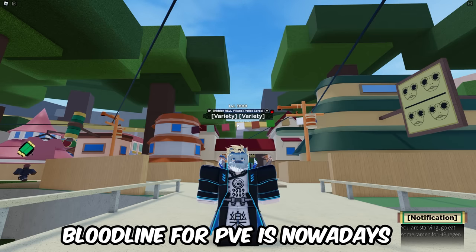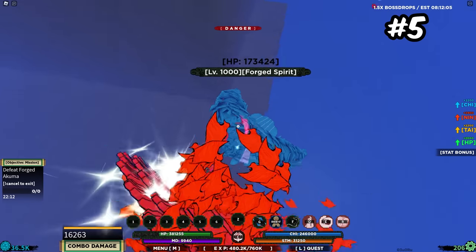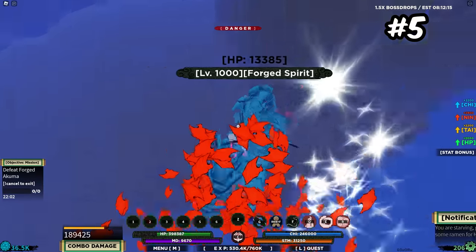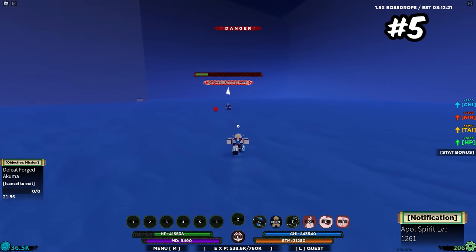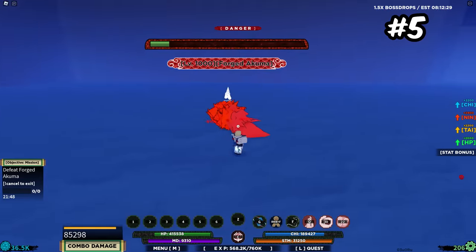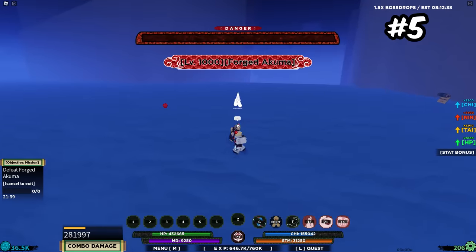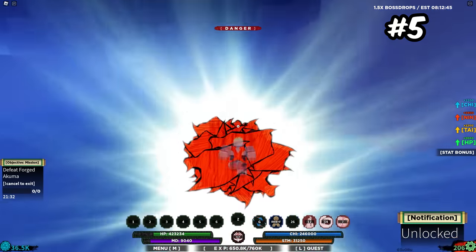Let me know what your favorite bloodline for PvE is nowadays in the comments below — I am very interested to find that out. Starting out the top five is going to be Ashura Ruby, otherwise known as Ashura Shizen. The mode drain on this mode is absolutely small compared to what it does. Ranged block M1 modes are kind of the go-to for PvE content now because they allow you to stun the boss. Ashura Shizen has a ton of stun abilities and actually does a lot of damage compared to a lot of other bloodlines in the game, making it an insanely good bloodline for the new PvE system.